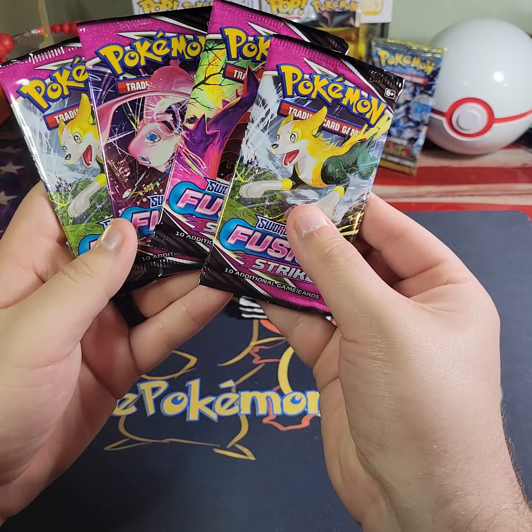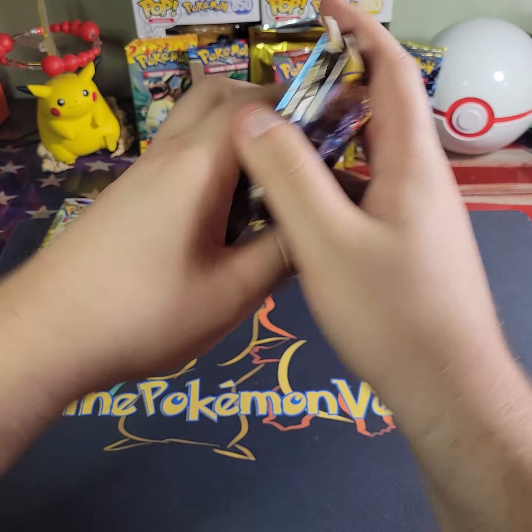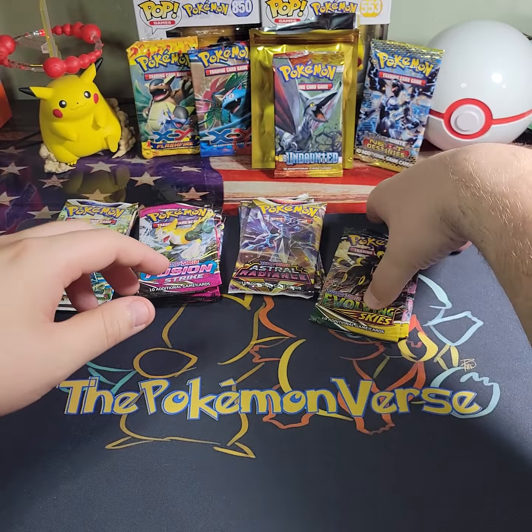We got four Fusion Strike, four Astral Radiance, and two Evolving Skies. So we're gonna start with Fusion Strike, then Astral Radiance, then Evolving Skies, and Brilliant Stars. Brilliant Stars has not let me down... like it does every time I open it. Every time.